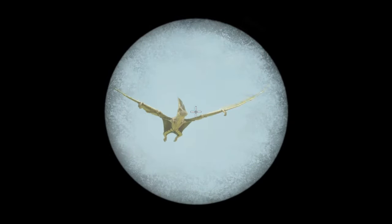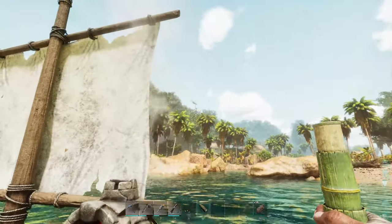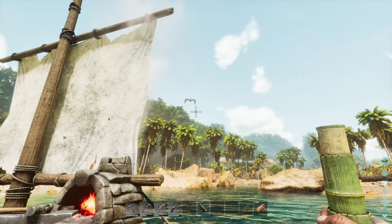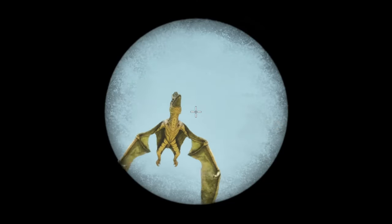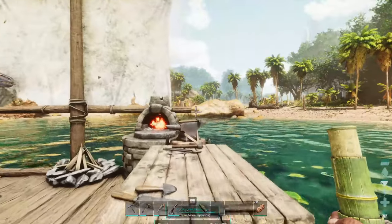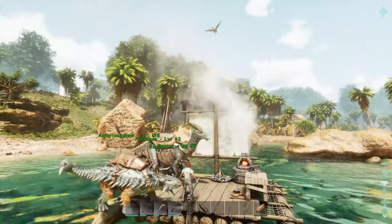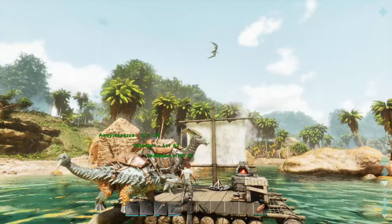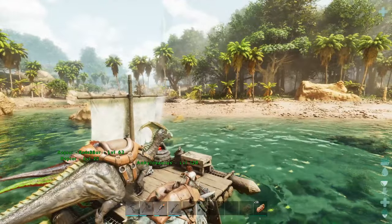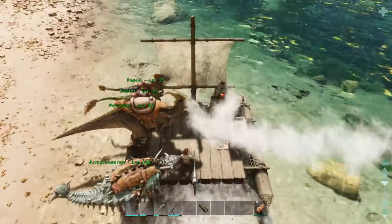Now with the spyglass I should be able to spot good creatures. I see one out there — I can't see its level yet. I feel like we're going to hit a dead end here with the raft pretty quick. Getting closer — level 75! I'd be down for taming it if I could. It would just need to land; if we see it landing we're going to go for it. Level 75 is not bad at all. I'll park the boat right here.